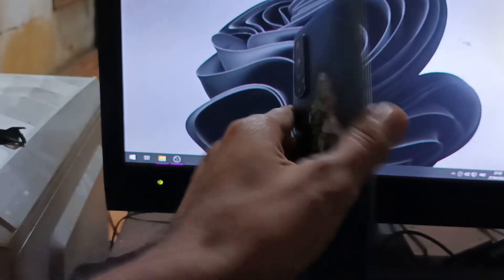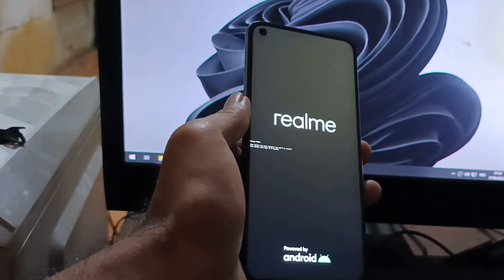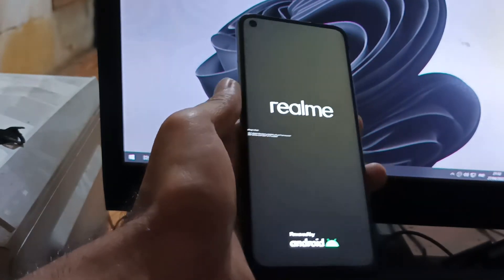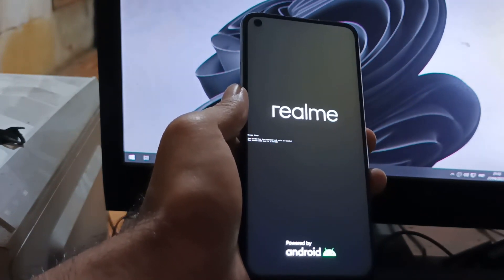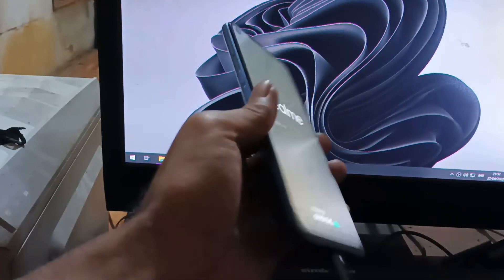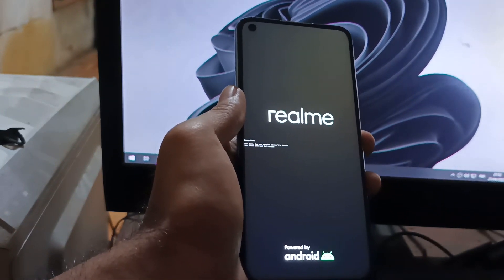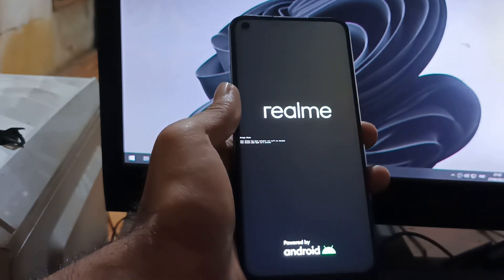Hello guys, this is the Realme 7, also known as the Realme Narzo 20 Pro. It is in a boot loop because a person has failed to root the device. Today in this video I will show you how to flash the phone using SP Flash Tools. You can also use this method to unbrick your device if it has bricked due to root or unroot. The code name is RMX2151.